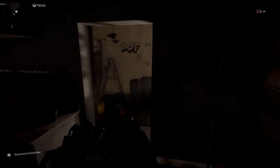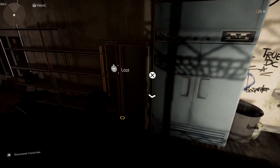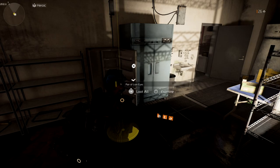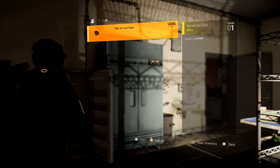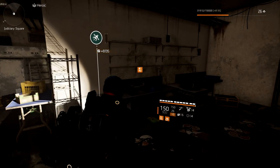In the back of the noodle bar, in the refrigerator, we're going to find our fifth set of lion eyes. These eyes are going to activate some statues for us, so we're going to grab this set right here. Pick up the eyes and then let's go find our final set.